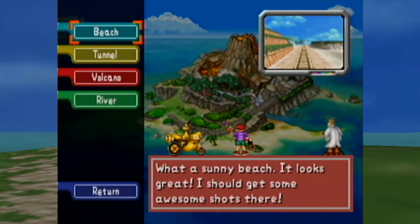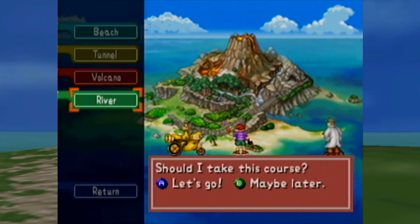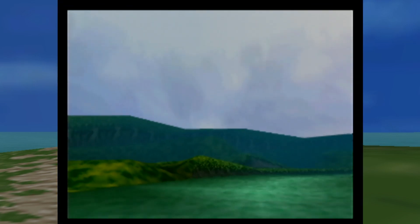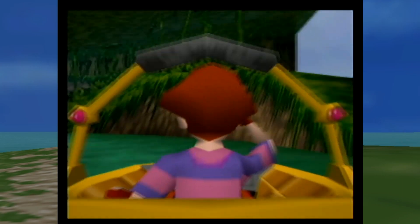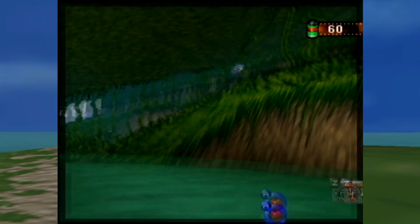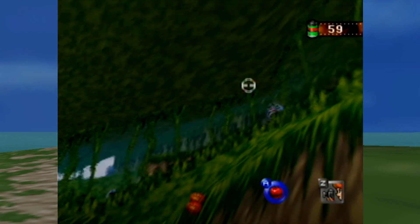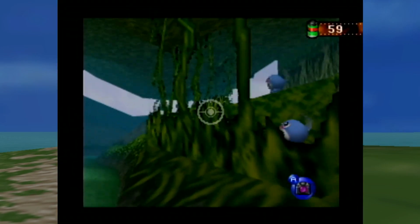Welcome back to Pokemon Snap. Let's continue on here by going to the river, our new stage. Oh look, the Zero-One has water treading abilities or whatever. We're just going to roll down the hill — or I guess not.